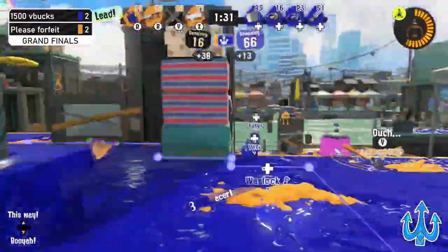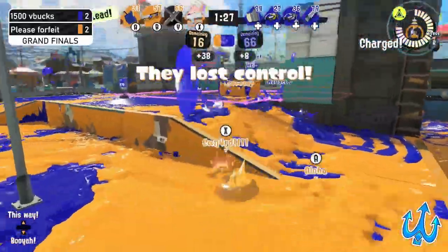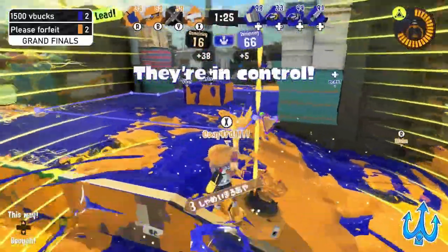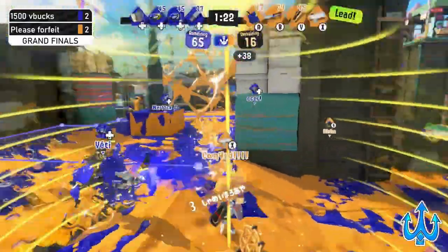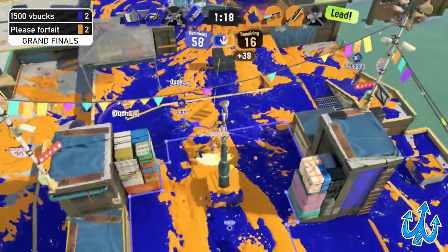They're kind of starting to get picked off here, and the penalty every time it gets capped just gets lower and lower, and Please Forfeit gets closer and closer to a knockout. It's a really big back and forth — Please Forfeit gets some more points off their penalty, then 1500 V Bucks pushes in really strong again.